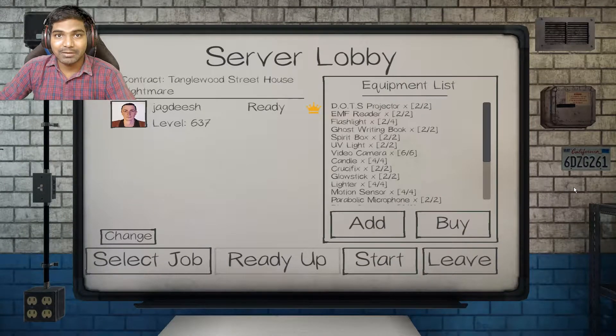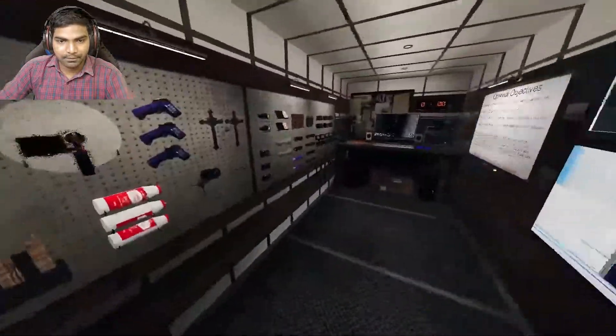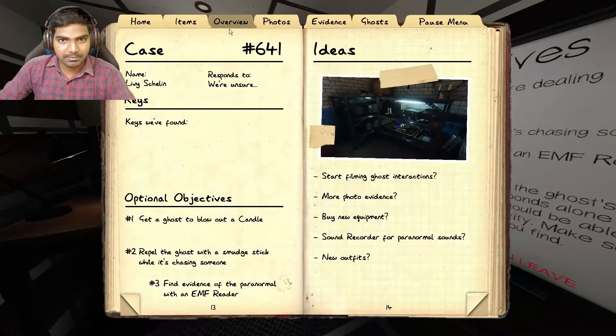Hey, hello everyone, this is Jagdish and welcome back to Three Nightmare Games in Phasmophobia. If you don't know what this series is about, basically we play back-to-back nightmare games and try to figure out the ghost. The twist is we have to play back-to-back, so if I lose I have to show you. All right, let's do this — my case number is 641, so we're gonna play 642 and 643.